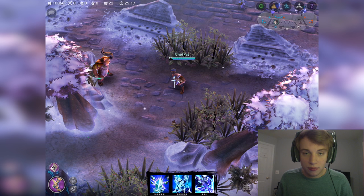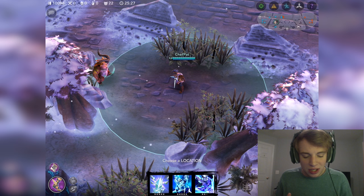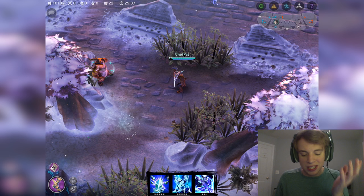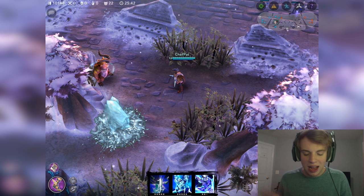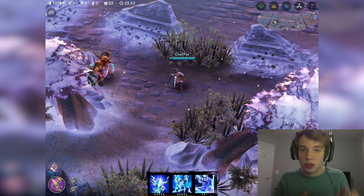Rhyme's first ability is called Winter Spire and that's in your A slot. This is what I max first, this is what most people max first, and it's Rhyme's main source of damage. The radius isn't huge — that's one of Rhyme's difficulties, as he can be kited a lot. When you cast it, it trembles ice across the ground and then builds up a spire or pillar. It does damage as soon as it appears and again when it explodes. It's a little slow animation-wise, so you want to be close to your opponents and predict where they go because it's a skill shot.